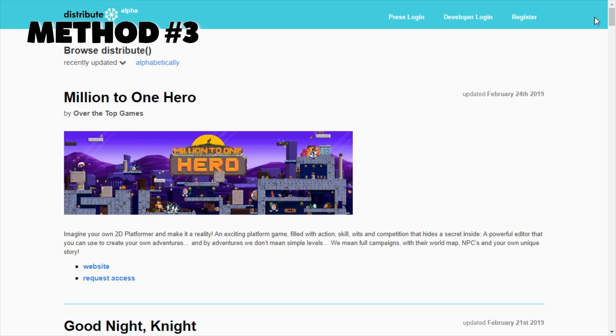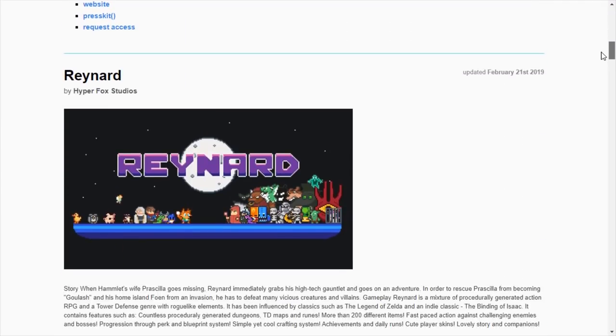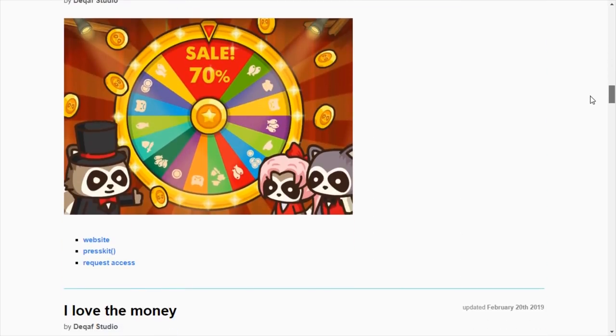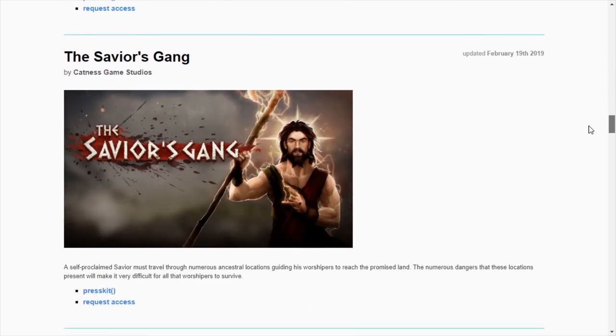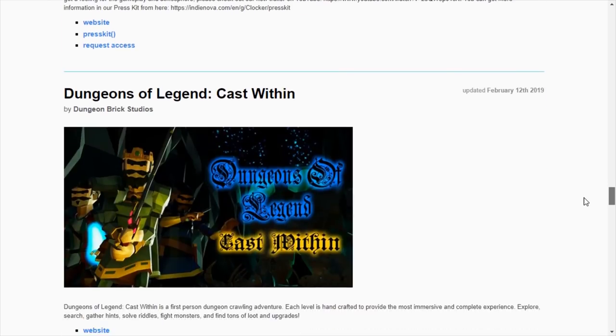One website that is really interesting is DoDistribute. It was created by the same people who made PressKit, which is an excellent tool for developers to promote their games — their logo and some art from their game. DoDistribute just lists games for free and you can apply to get a key.